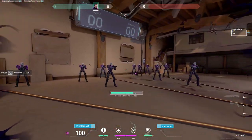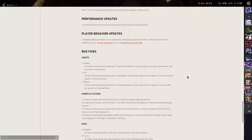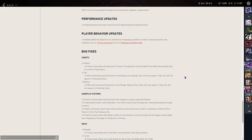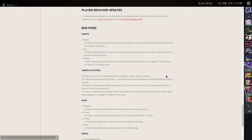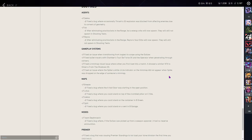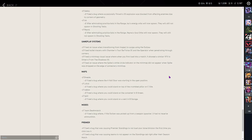They also fixed some bugs. They fixed a bug with Gecko where his Thrash ultimate explosion was blocked from affecting enemies due to corners of geometry. They did some gameplay system fixes — they fixed an issue when transitioning from inspect to scope using the Outlaw, fixed bullet tracers with Chamber's Tour de Force and the Operator when penetrating through corners, and fixed a minimap visual where when you first load into a match it showed a similar VFX to Omen's From the Shadows.